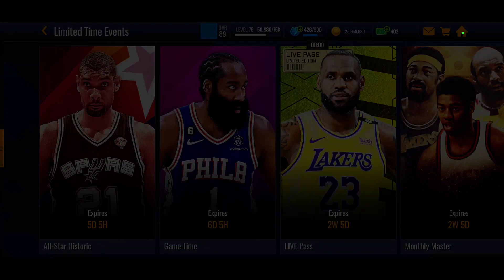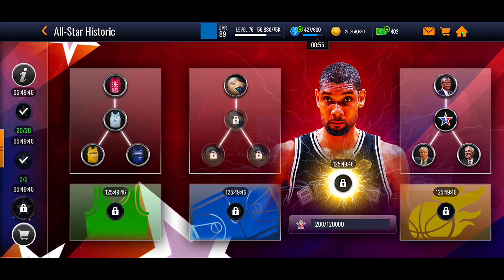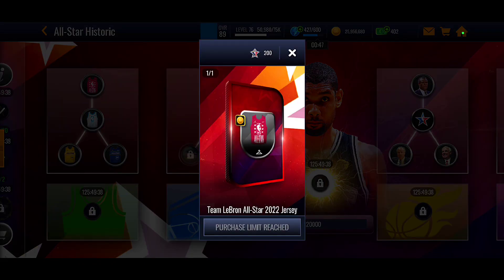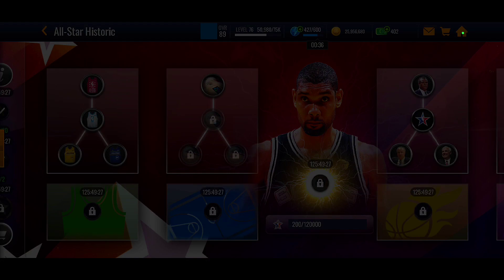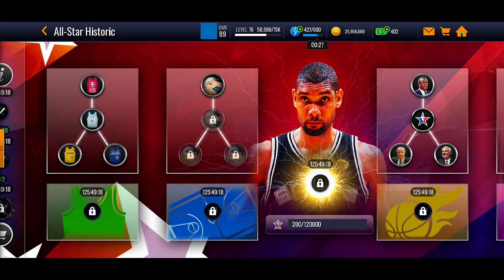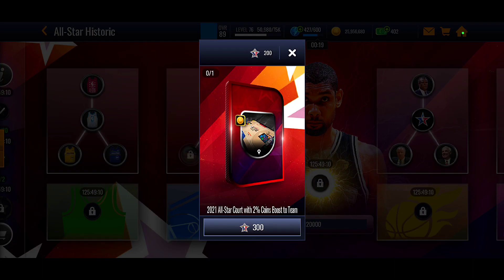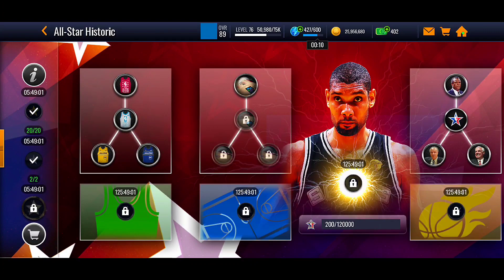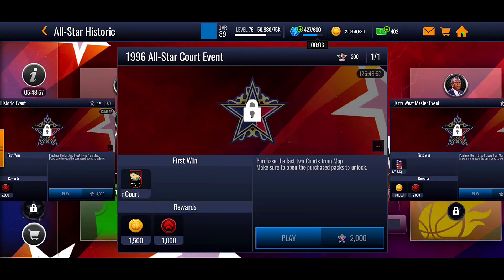Jerry West does not have a style select, so he's going to be fixed at the finesse style. In the event you can see all the rewards: jerseys, courts, coaches, and players. For the courts, if you press on a locked one it tells you to buy the first court first. The first court is unlocked but you need to spend about 300 All-Star points to unlock the second one, and so on. If you acquire all four rewards you will unlock the chance to get the reward at the bottom.